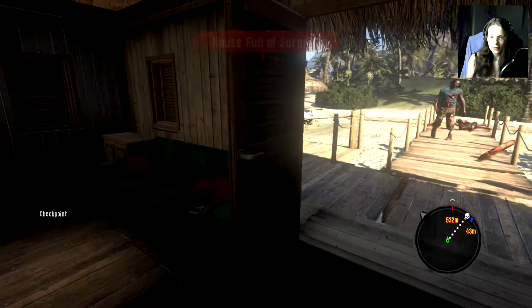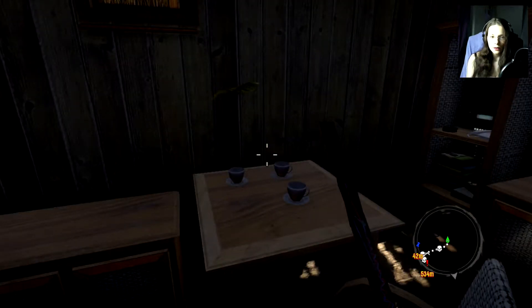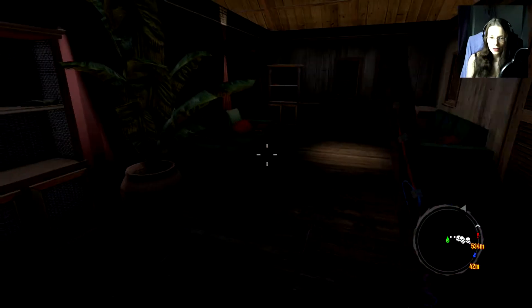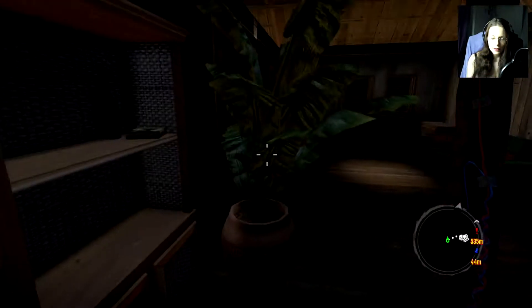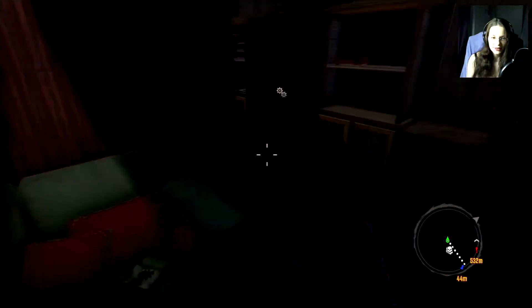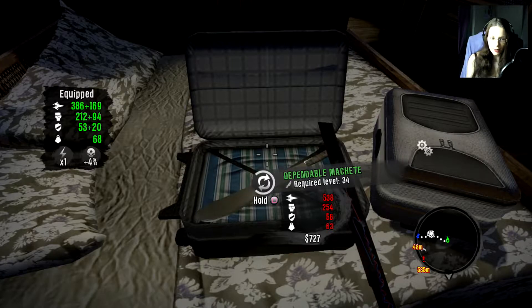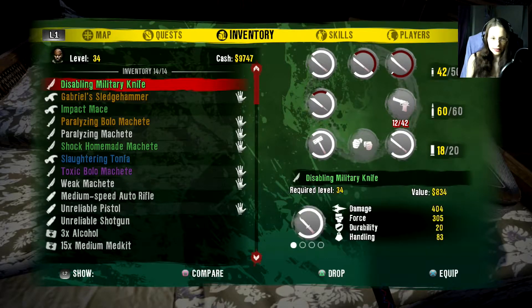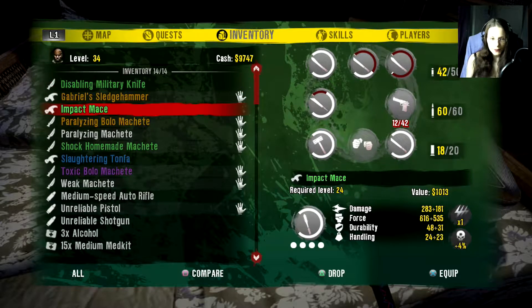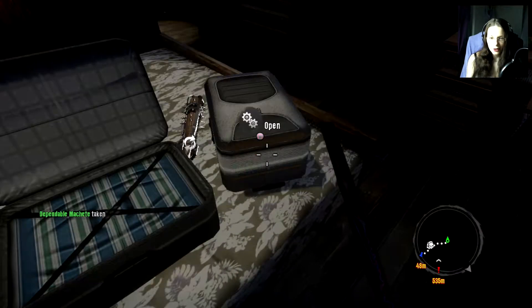"House full of surprises" — there we go! Well, he has a flying leaf. It seems to be pretty loud in front of the door now. Let's just ignore that, maybe they'll go away. A dependable machete — oh my goodness! What are we going to lose? Disabling military knife, 404 — ah, this one.